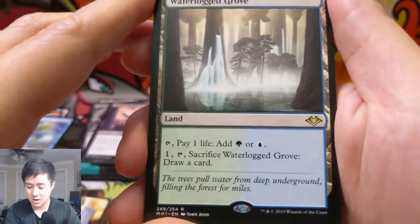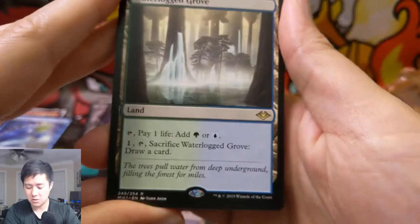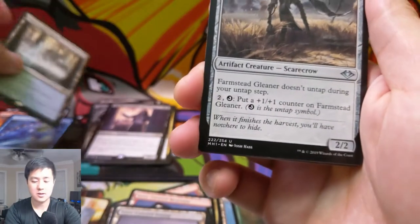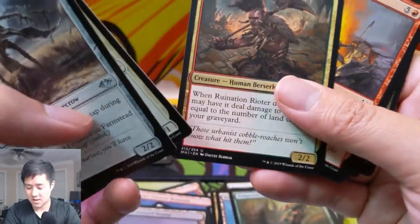Waterlogged Grove — our next one. Pay one life to tap for green or blue, but more probably instead you'll sacrifice this and draw a card. There we go — second horizon land! King of the Pride — that looks like Damri.